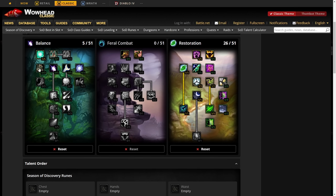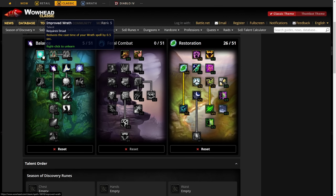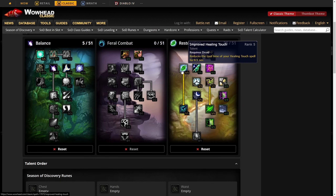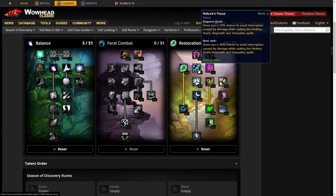Your bread and butter Resto talents start with five points into Balance to reduce the cast time on Wrath from two seconds to 1.5 seconds, which is essentially your global cooldown — perfect, always keep that. Then five points into Improved Mark of the Wild, and five points into Improved Healing Touch to reduce it by half a second down to three seconds total. Put one point into Nature's Focus just to get an extra point.